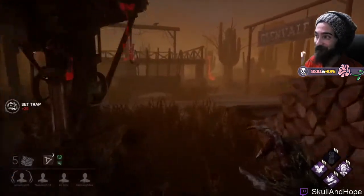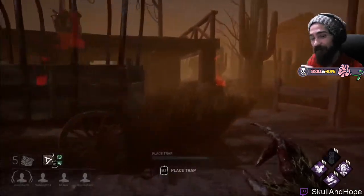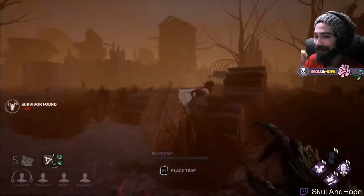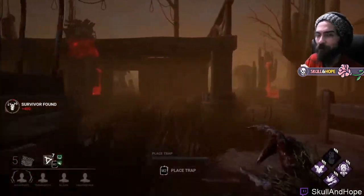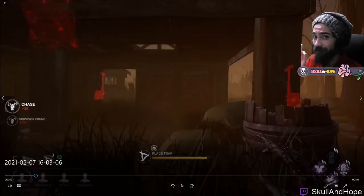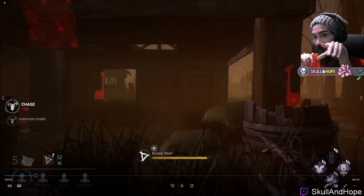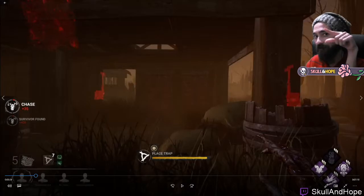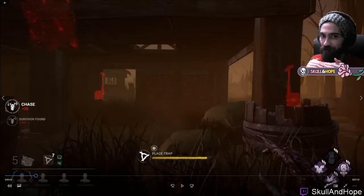I was about to place trap four until I saw survivors sneaking around, so I put some pressure on them instead. They went too far so we went back to the dock to place trap four. That generator on the dock is always there, and there are quite a few ways to escape from it, but the two main ones are going to the far corner directly above us and dropping down — so we place this trap to cover that.